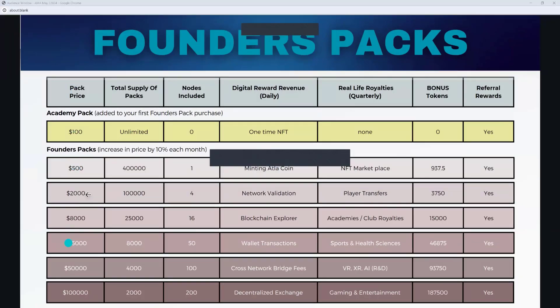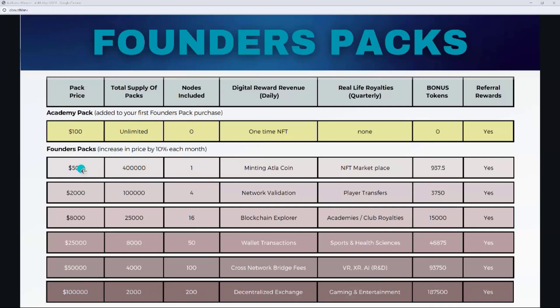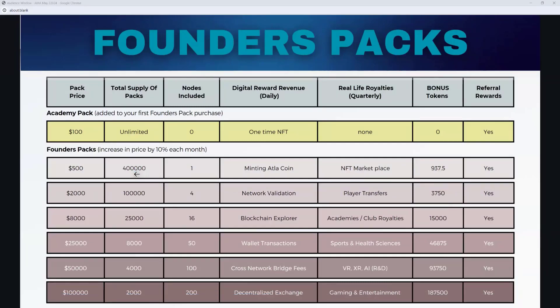The column on the left was the initial most discounted price that was available. Each of these different packs you can upgrade, starting at $500 or after $100,000, and you just pay the difference between what you've already paid before. There's a certain number of packs available — on the $500 pack, there are only 400,000 available. When you upgrade from say $500 to a $2,000 pack, you're getting all the benefits of the previous pack, but you're also releasing that previous pack back into the marketplace for somebody else to purchase.